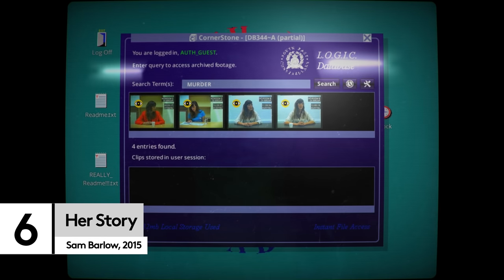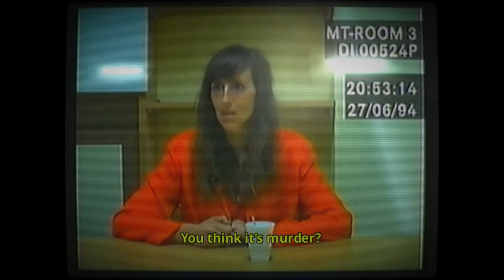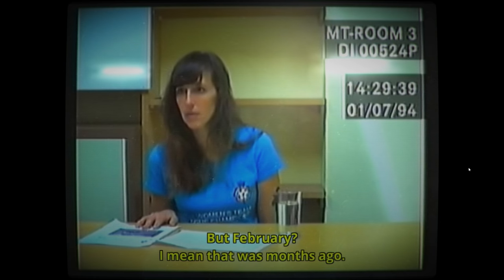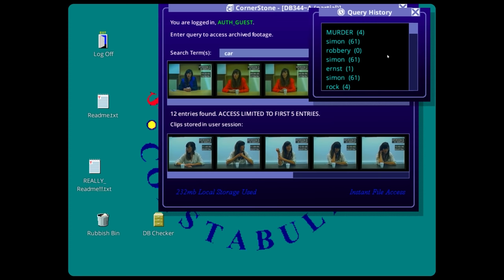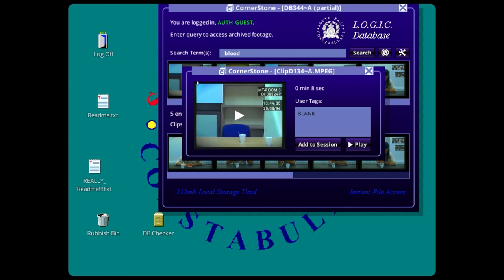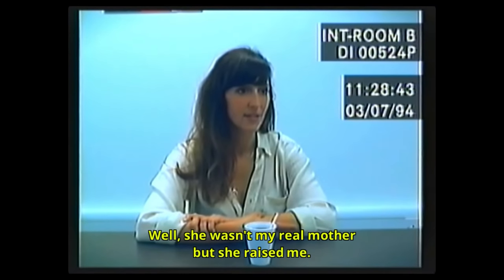Master of the FMV, Sam Barlow's interactive mystery Her Story puts you in front of a database that has all the answers, providing you can figure out how to access them. Scrubbing through footage will help you to uncover the case of a missing husband through police interviews with the wife. The catch is that to discover new clips, you'll need to use keywords — for example, if a particular name or piece of information stands out to you, you can click it to be taken to other clips using the same word. Through this detective leapfrogging, you'll eventually untangle a mind-blowing story, if you listen carefully enough.